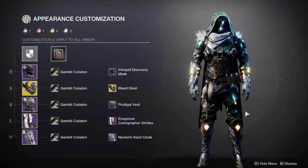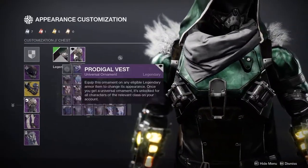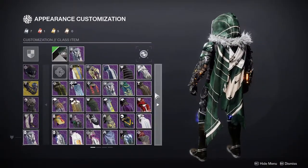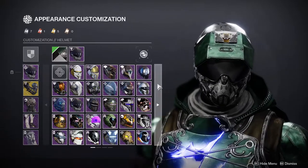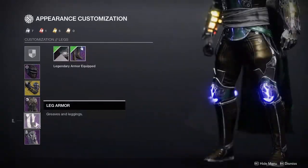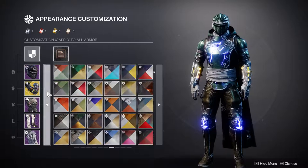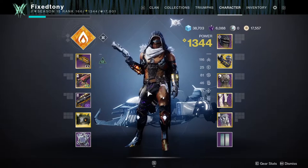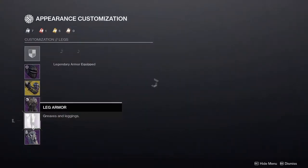This is the armor set I was rocking for Shadow Keep. Next season — Season of Dawn — the only thing I'm wearing is the cloak, and after that I don't wear these two ever again, so please bear with me. I still like it, I still think it looks super cool, but I actually found a way better armor set that goes along with this. I'll show you the first one because it was for a Destiny fashion contest and I still love how it looks.